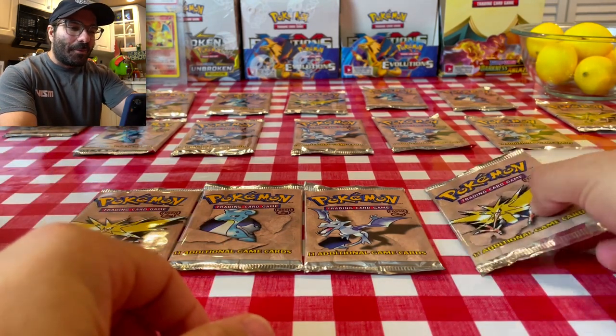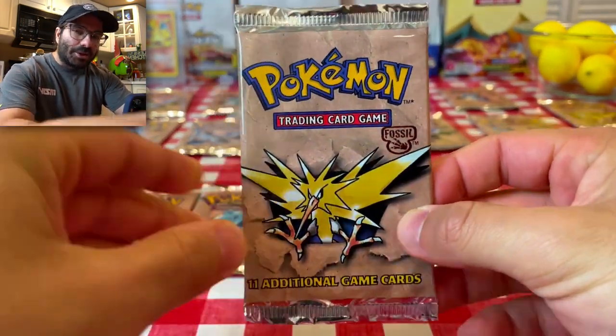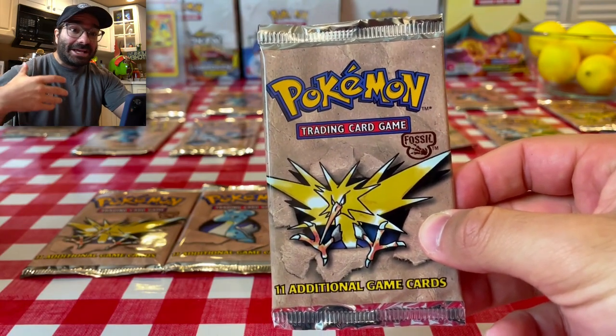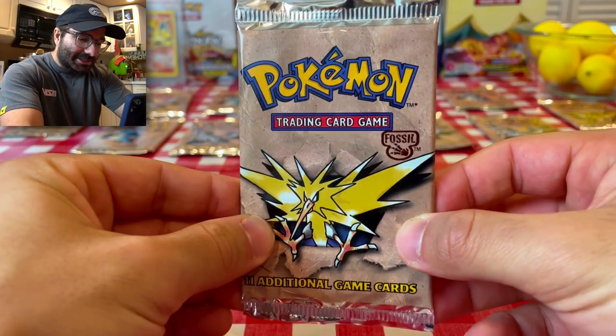Today is a big one — Vintage Packs, the Fossil Set, one of my favorite sets. We're opening four of these today. We're going for the Holo Dragonite. Hopefully we could get a Holo Bird — anything Holo, honestly, I'll be happy. This is just going to be awesome.